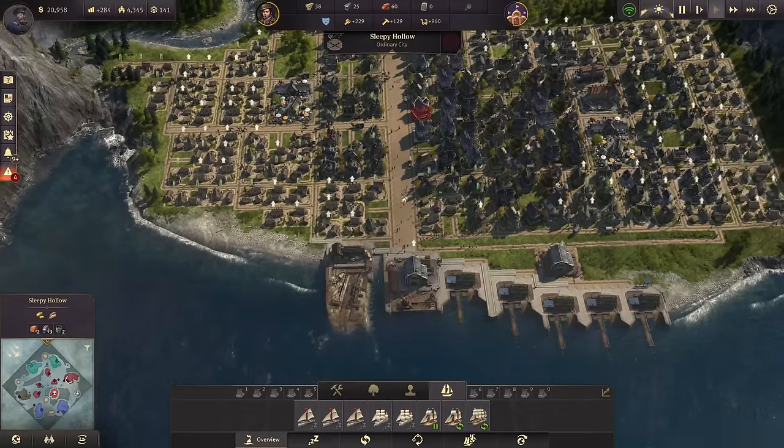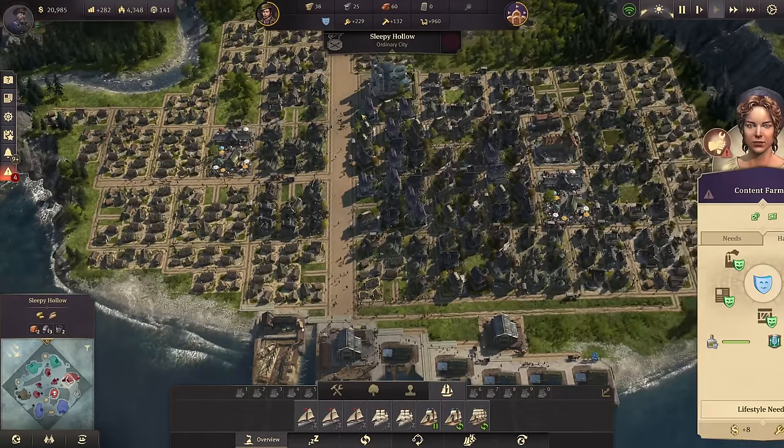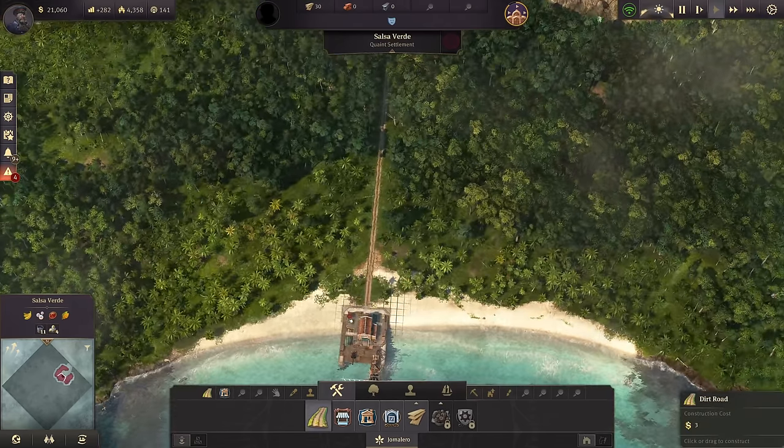Now for the upgrades - are we already building a ship of the line? No, I'm still waiting for that timber. And while we wait on the timber, let's actually go for Salsa Verde as my second big town.